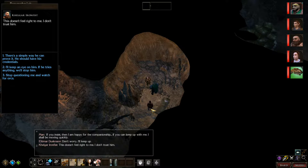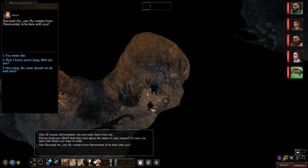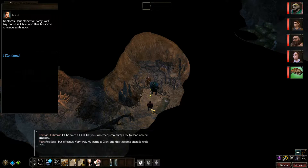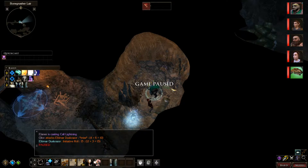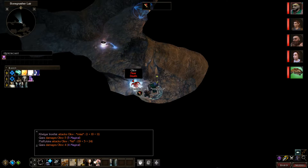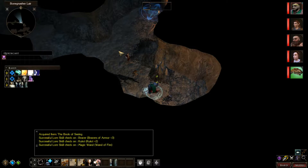This doesn't feel right — I don't trust him. There's a simple way he can prove it; he should have his credentials. "Of course, unfortunately the orcs took them from me." I'm going to bluff: how about the name of your contact? I'm sure you were told whom you were to meet. "Ah yes, my contact from Neverwinter — is he here with you?" Now I know you're lying. Who are you? I'll just threaten to kill him — Waterdeep can always send another emissary. "Very well. My name is Olav. I can tell this tiresome charade ends now." I knew he was lying. Goodbye, Olav. I'm taking all that before she blows it up with lightning.